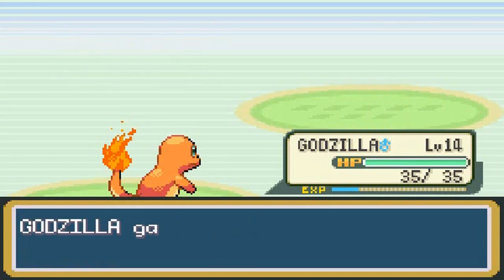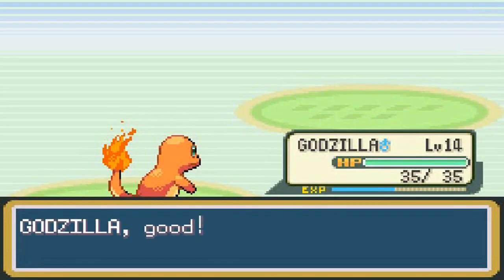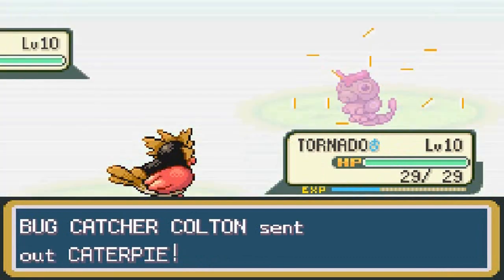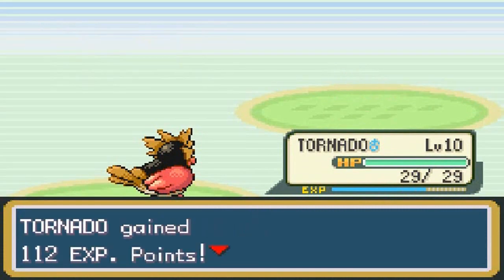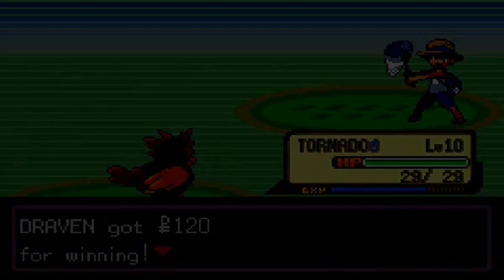Ember attack for the win! We could have used Charmander in the last gym battle — that was a big mistake. Peck attack and Caterpie is eliminated by Pidgeot. All we can do is keep gaining experience points.